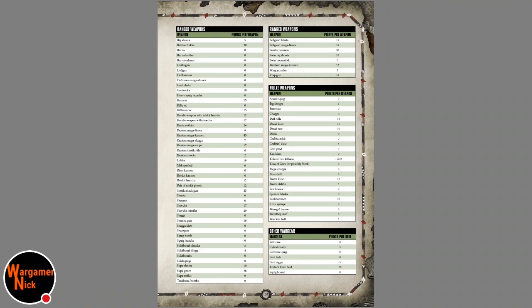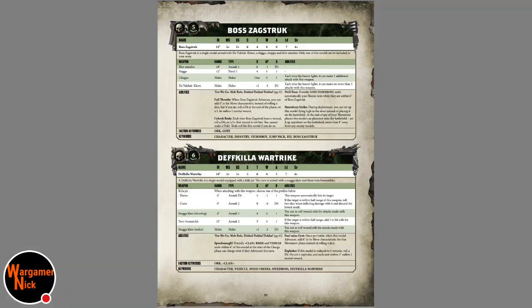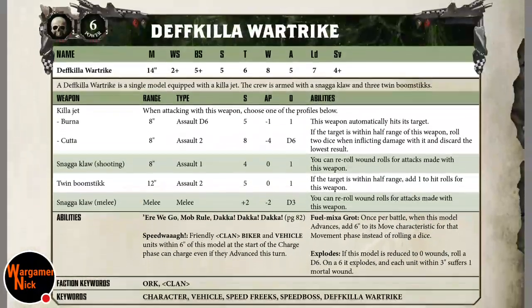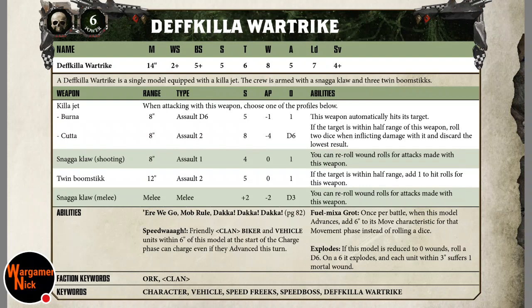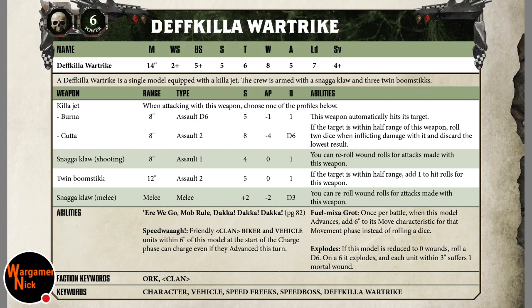Principally the way I see you winning with this guy: play him as Speed Freaks, not necessarily as your Warlord. Don't bother with Shiny Gubbins. Aim him at killing individual characters left out in the open, and bully troop units like Intercessors. Remember it is a vehicle so you can't go onto ruins with him — that's how I would play him.